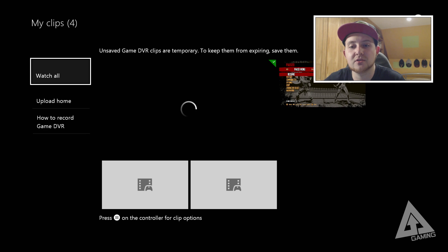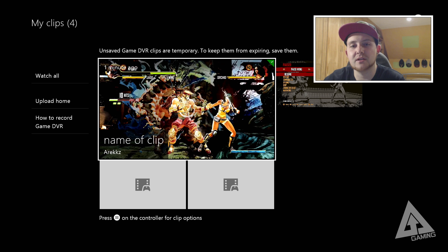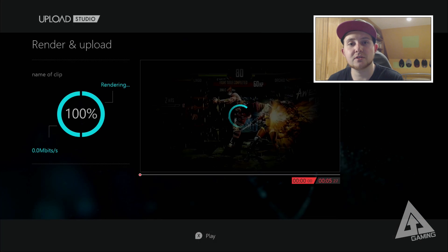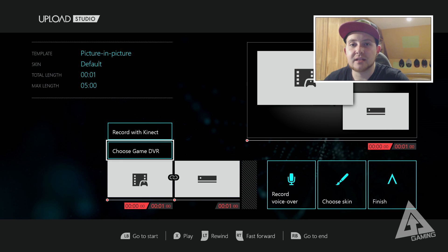Once uploaded, you can go to 'View clip in my library' and it takes you to your game clip library where you'll see all your clips. The clip you just made is at the top, and the raw Game DVR clips are at the bottom as source files. Trimming doesn't delete your old clip — it keeps it there as a source so you can always go back and re-edit it.